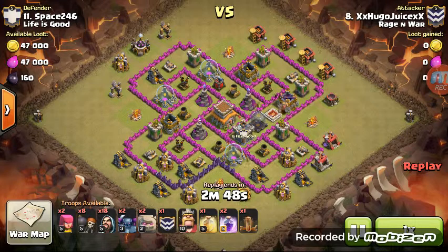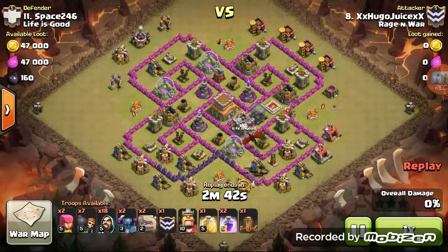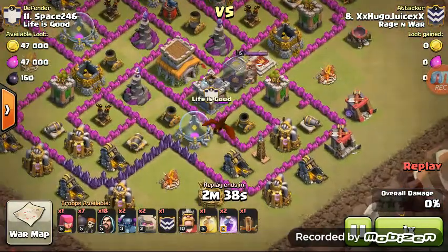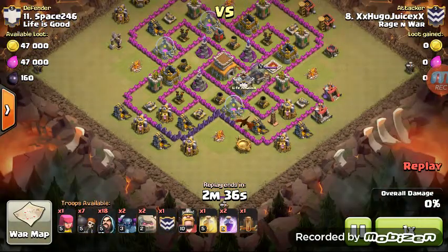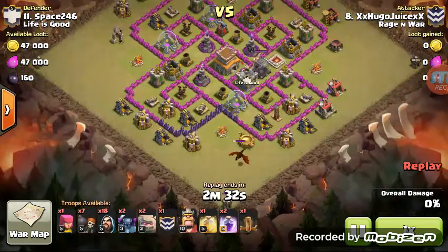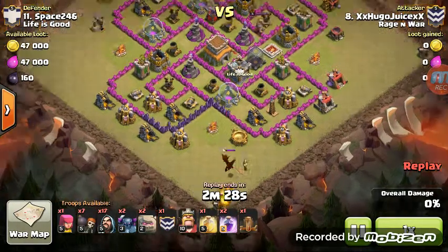First thing Hugo does is watch the map for a while to evaluate it. He drops 2 Wall Breakers, and that is enough to lure this Clan Castle Dragon. What we do with the Clan Castle Dragon is bring it out to the bottom corner, here, with an Archer.